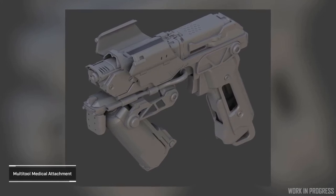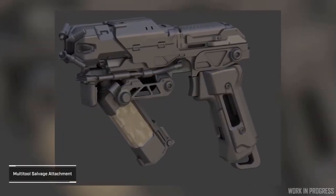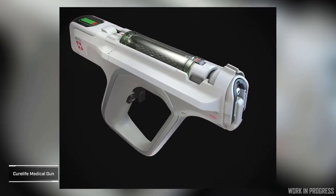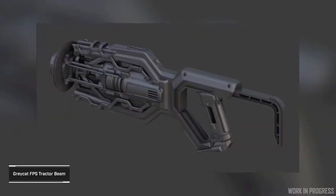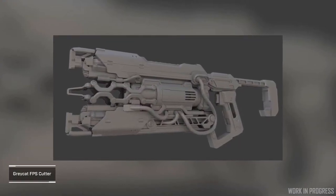This week in Inside Star Citizen, CIG has been working on non-lethal weapons and gadgets that will go along with salvage, repair, breach, and medical gameplay. These non-lethal weapons are essentially waiting for their associated systems to be available in-game, so this will allow CIG to ship them out with their associated gameplay.